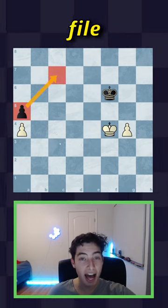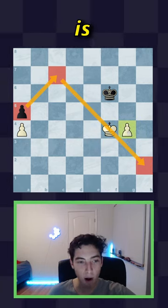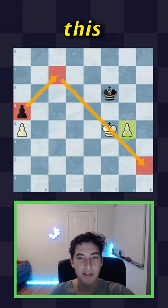When the arrow hits the F file or the C file, you then swing the arrow back, and because the white pawn is above this arrow, this is a draw.